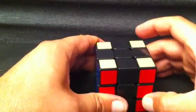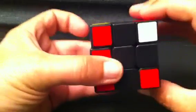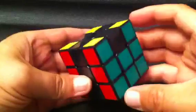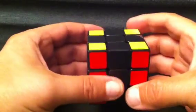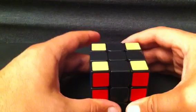I'm going to start off by teaching you the sexy move, which is R U R' U'. That's the sexy move. If I do this a total of six times, it'll resolve the cube back to its original state. So that's the sexy move: R U R' U'. We'll be using that a lot in most of these algorithms.